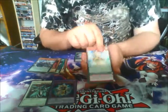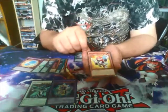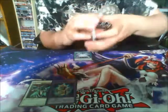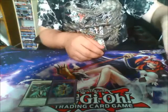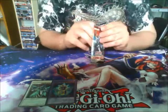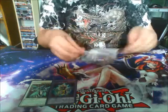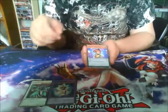Ritual Beast. Performer Pal. And Number 4. Pretty good. You pay half your life points in order to fuse from pretty much anywhere. So that with Power Bond — pretty good. It's a gamble; you've got to make sure you win that turn.